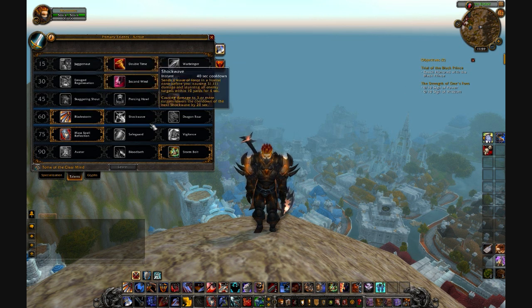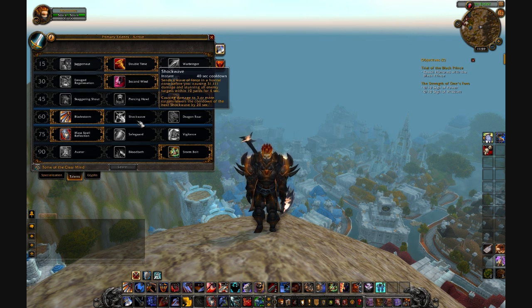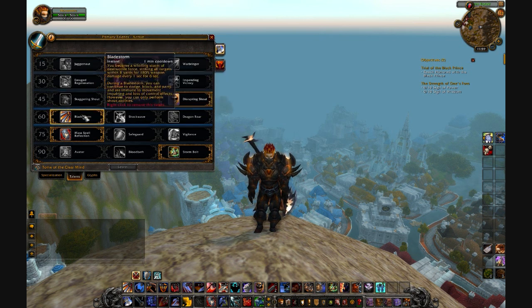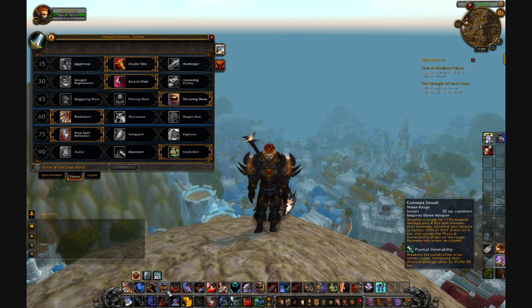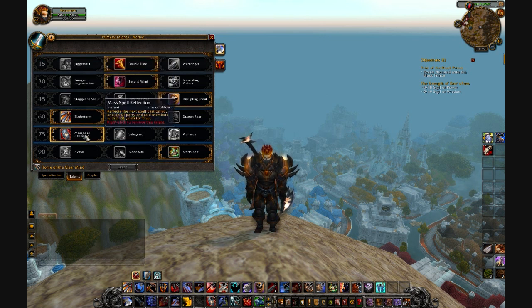Moving on to the level 60 talent, I chose Bladestorm. I did use Dragon Roar for a while — it's good, it stuns and knocks them back, but I don't think it does a lot of damage in general. I also really liked Shockwave; it slows them down if someone tries to get away. But I finally moved to Bladestorm. It's a very OP move if used right — use your stuns like Colossal Smash to bring their armor down and then Bladestorm. That's it, you've pretty much turned the tide of the battle.